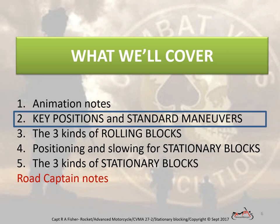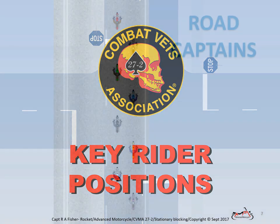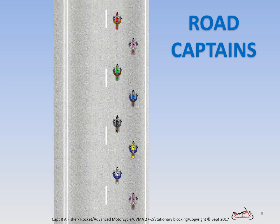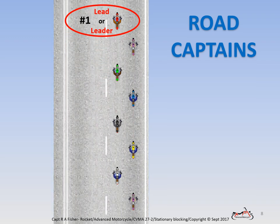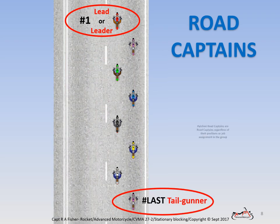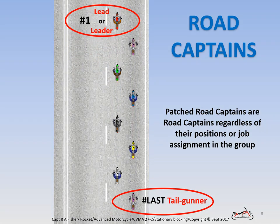Next up, key rider positions and the animated standard rider maneuvers. Road captains, when working a group ride, fill a first or number one rider position — lead or leader. Road captains also fill the last rider position, tail gunner. Patched road captains are riders trained by the chapter and are qualified to fill a vacancy of either of these two positions, regardless of their temporary rider positions in the group.